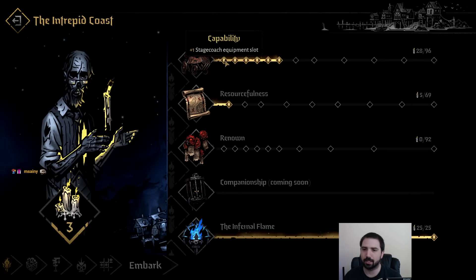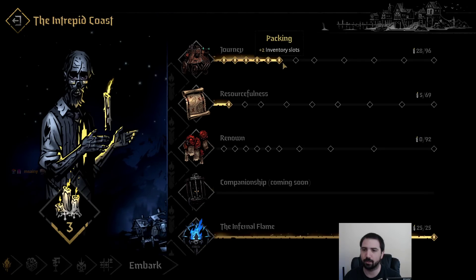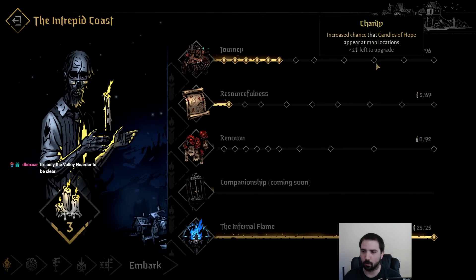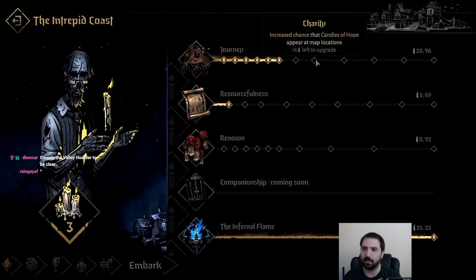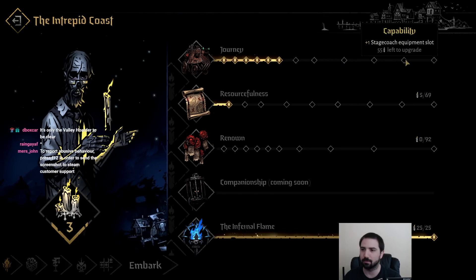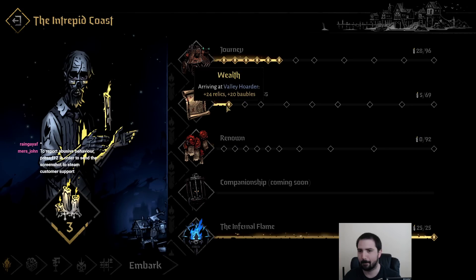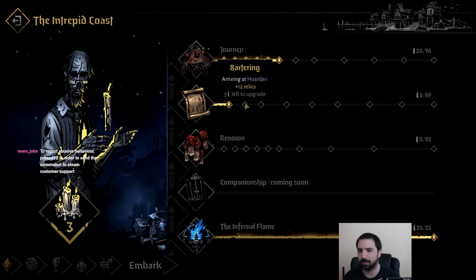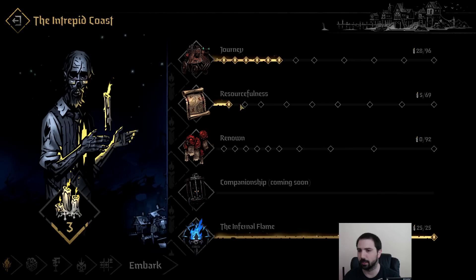For the Journey section, these are wagon upgrades — there's a lot of good stuff. This upgrades the amount of equipment slots on your wagon and the starting inventory size. If you're struggling with inventory, definitely get a few of these. I'd probably stop at the first increased Candles of Hope on the map, because after that they get very expensive for small gains. The Valley hoarder node is still very good.